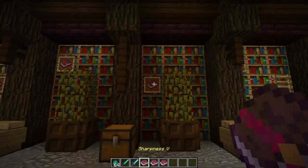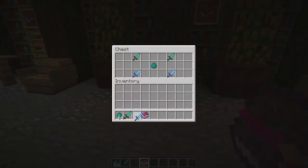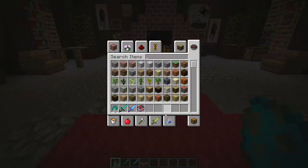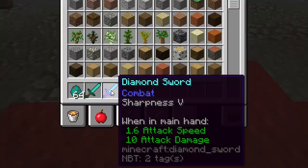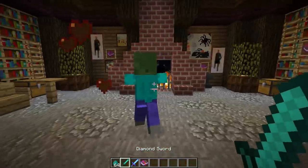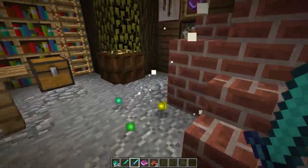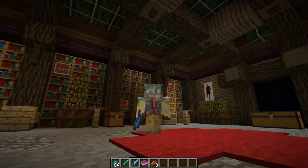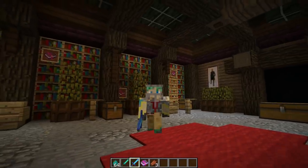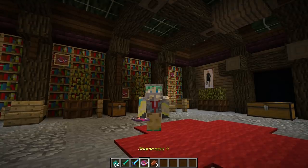Moving on to sharpness — sharpness 5 in this case, but there are five different tiers. Sharpness is probably my favorite enchantment; it increases the damage your sword deals by a whole lot. Comparing in the menu: a normal diamond sword has 7 attack damage, while a sharpness 5 diamond sword is up to 10. In practice, a plain sword takes four hits to kill a zombie while sharpness 5 takes only three. It's a must-have — really nice for clearing out caves or rooms full of mobs.